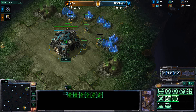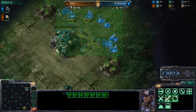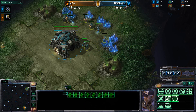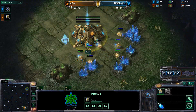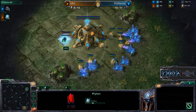Game 1 saw a lot of very effective harassment by Nani, but apparently not enough to deal with that very, very high DPS Bio Ball. Artist just took his time, got up to 3-3 upgrades even though Nani hit 3-3 first, and was able to deal the necessary damage.